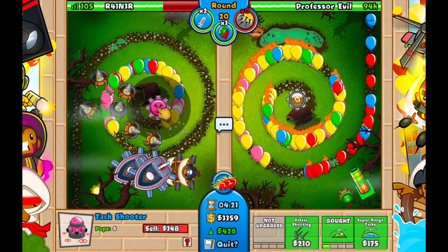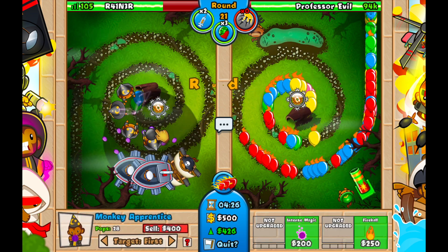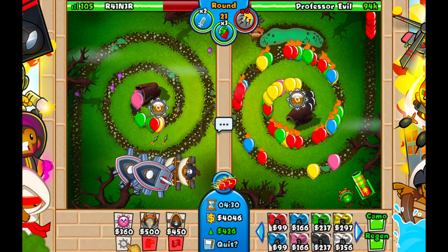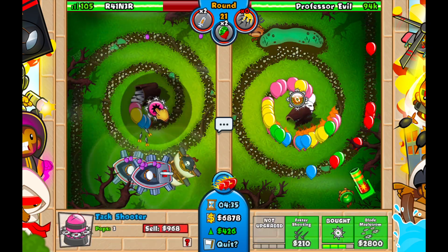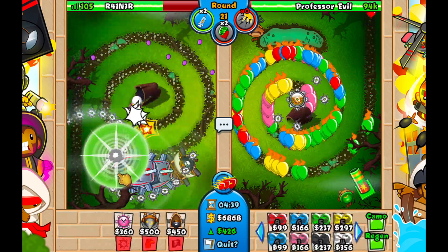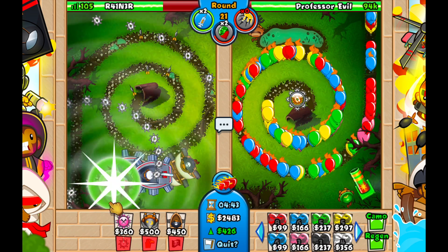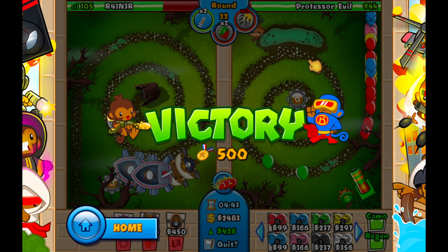He has a maelstrom but he's not using the ability — that would be so satisfying with regen rainbows coming out. If there's ever a camo rush and you used a spike storm early game, you can just use your camo shred and then use a maelstrom — it'll cover all the camos. Camo shred also slightly increases attack speed so you could use it for moabs too. Hope you guys have an awesome rest of your day, peace out!